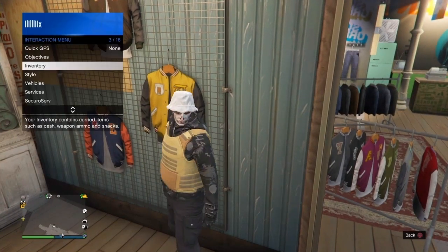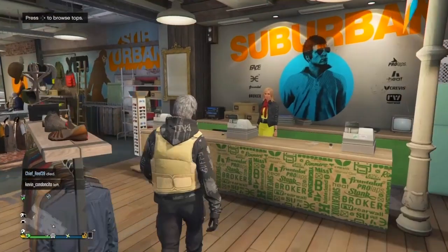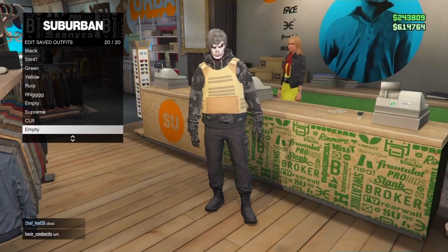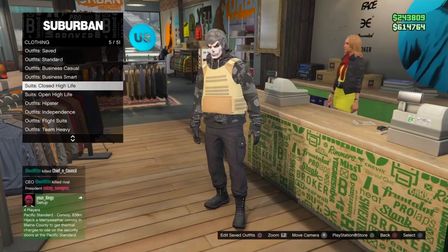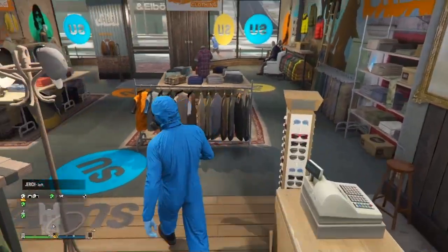Now you guys want to back out, open up your interaction menu, and take off any type of head gear that you may have on. From here, go over to the front counter and save this outfit — save it on the first slot or the last slot. I'm gonna save it on number 20. Double save it just to make sure it saves. Now go back to outfits and go to highest coveralls and equip any outfit that has the gas mask on.